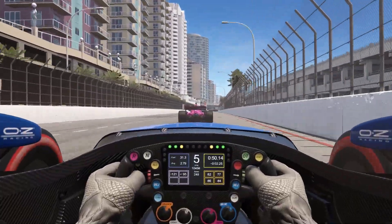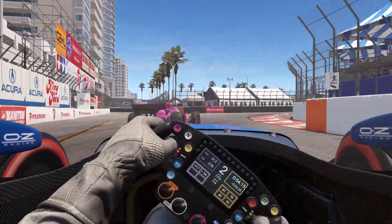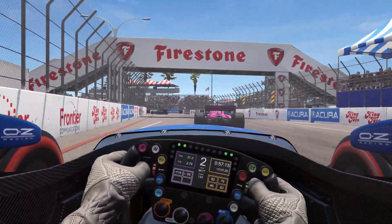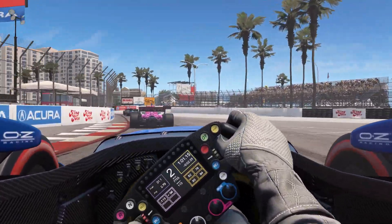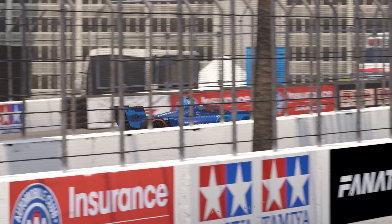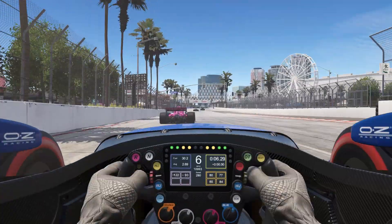The force feedback feels great here too. You absolutely feel every bump of the track surface and the texture of every kerb. And graphically, of course, AMS2 remains stunning to look at. It's why I always take up any excuse to visit Long Beach in the sim — it's comfortably the most beautiful version of the track in sim racing.